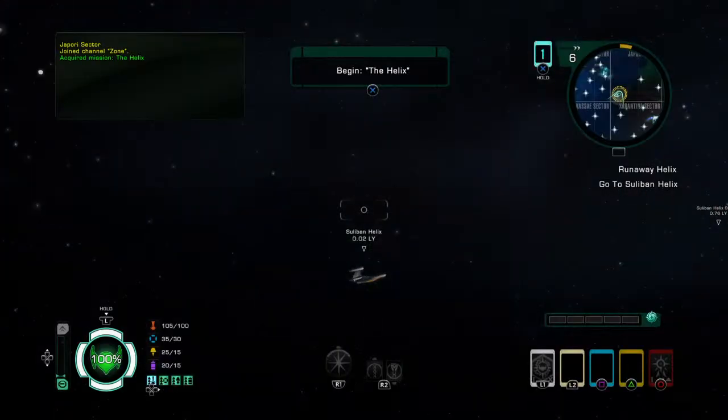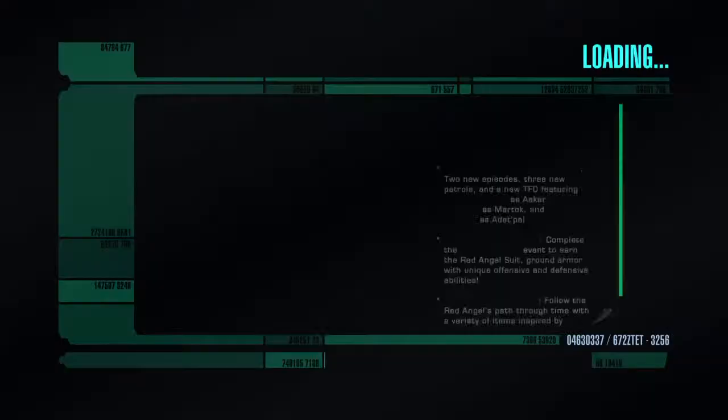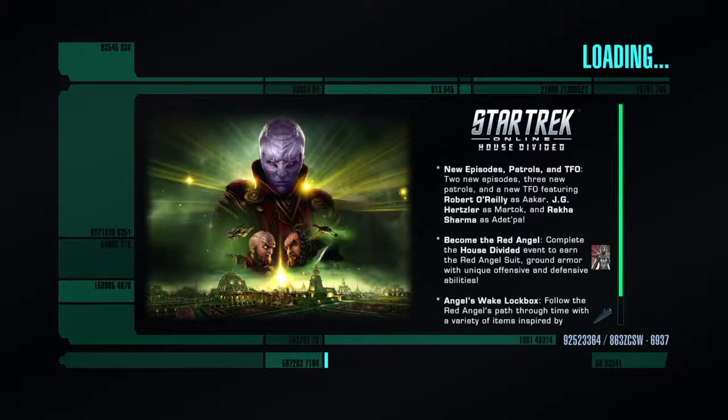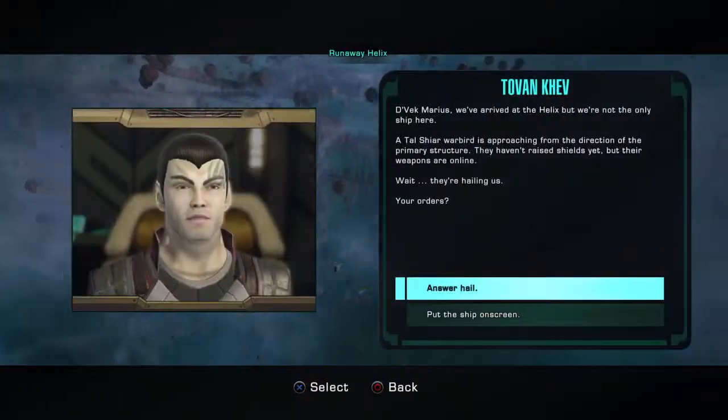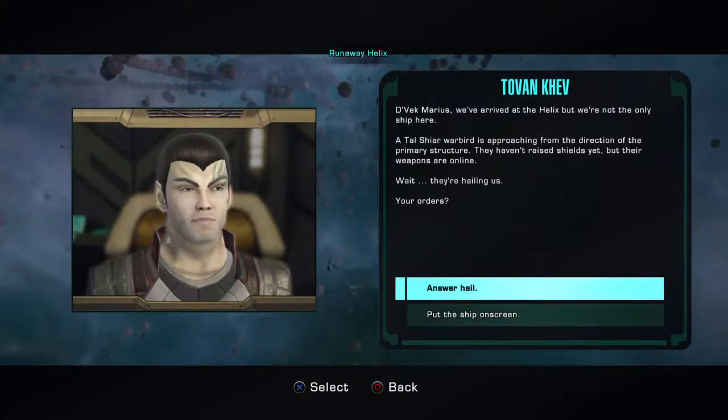This is going to be a really short mission, so let's begin The Helix. We're going to be getting a new officer joining us, which makes it a good time to go over bridge officer training manuals. These are essentially tutorial-like missions — they get more serious toward the end of From the Ashes, but most of these are short burst missions that just get you into the game and teach you the basics.